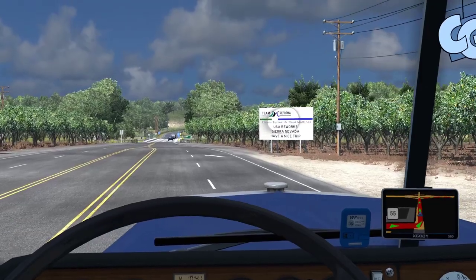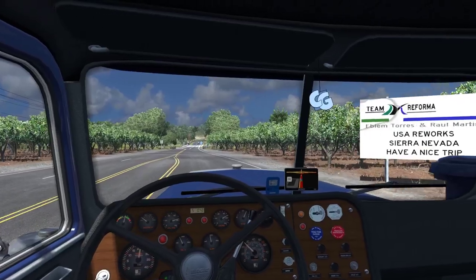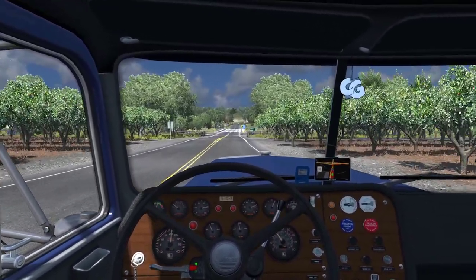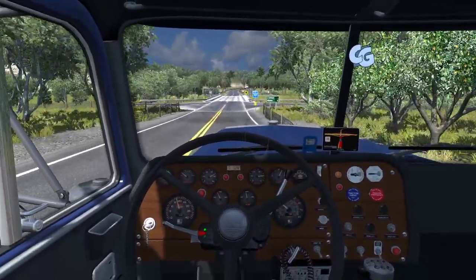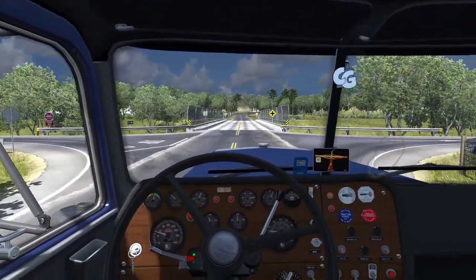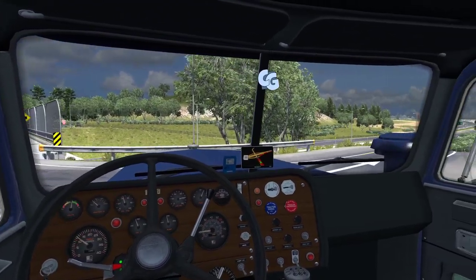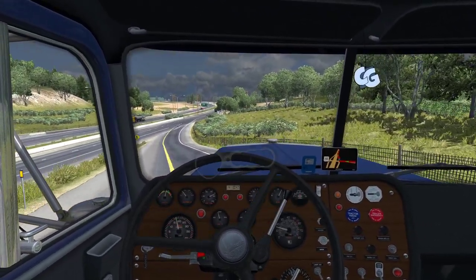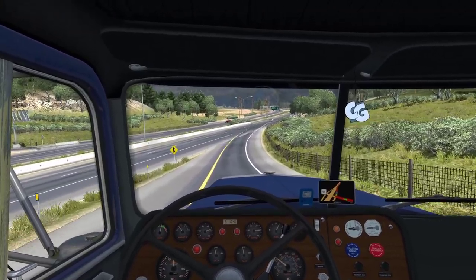That sign is saying 'USA Reworks Sierra Nevada — have a nice trip.' I like that because it's quite clear which areas have been redone. When you exit the Sierra Nevada area they'll say something like 'thank you for enjoying our map,' so it's pretty clear when you're entering the Sierra Nevada zone and when you're switching to a vanilla-done area. There's also quite a lot of work done in the Yosemite area.